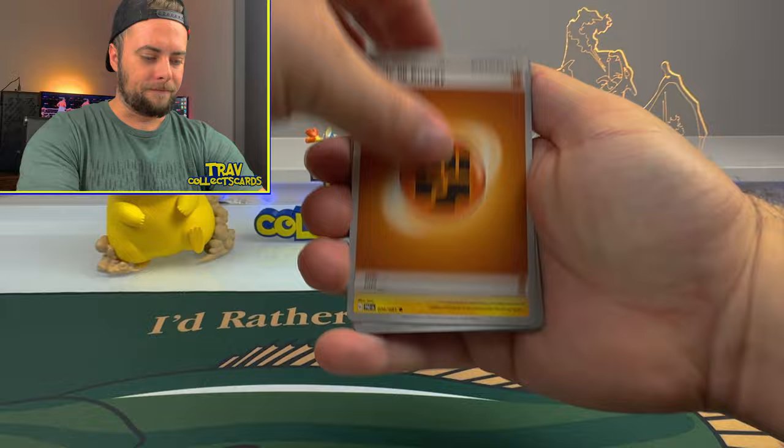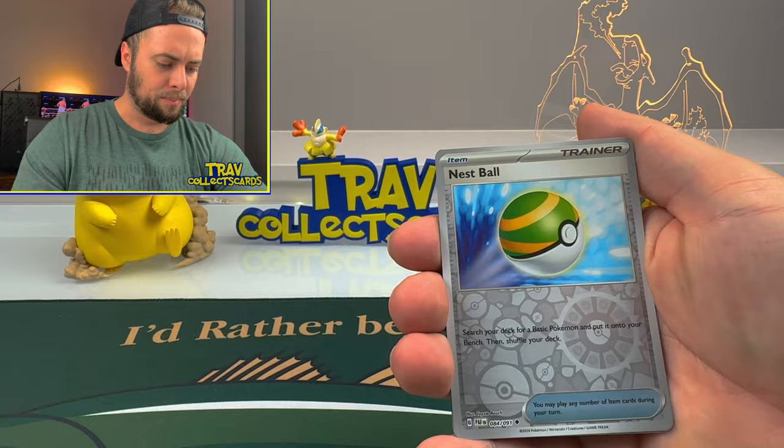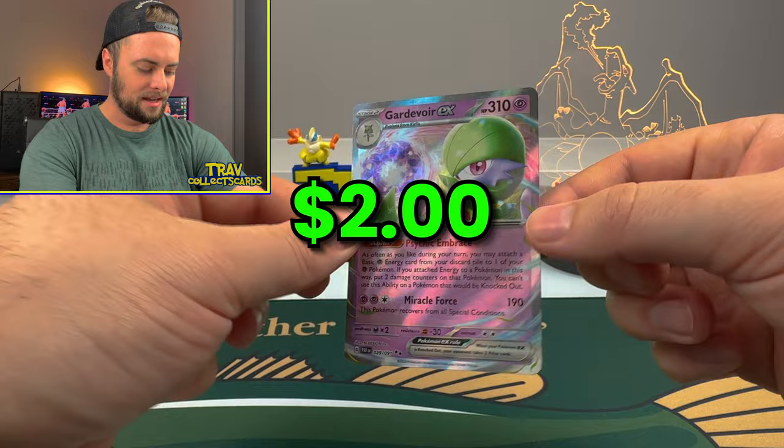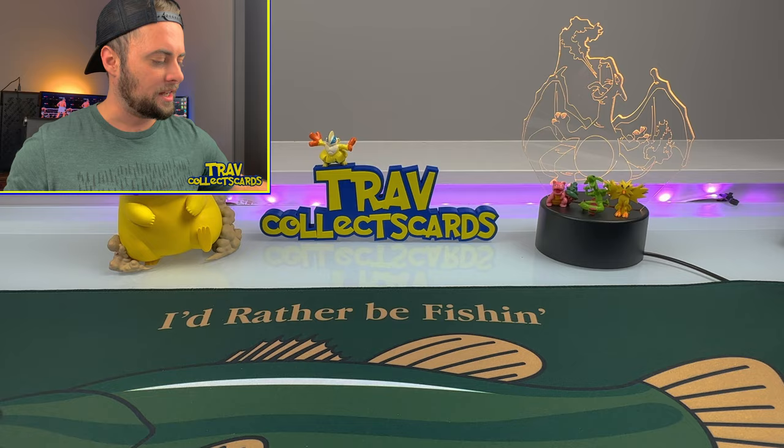We got a Fighting Energy, Chinchou, Varoum, Charmander, Dedeni, Artisan, Curlia, Technical Machine Crisis Punch, Nespall Reverse, Mankey Reverse, and a Gardevoir EX. Let's go! That Gardevoir card is super playable in the game - awesome Gardevoir EX to start us off. This box is on fire - the first ten on fire so far.